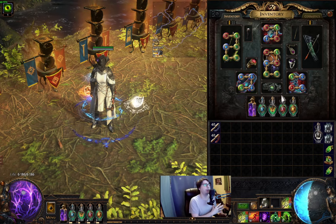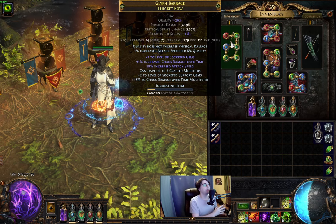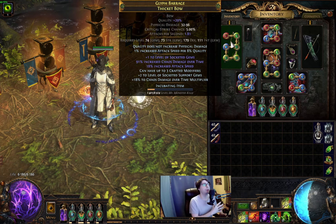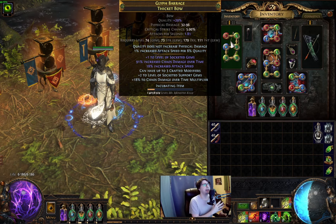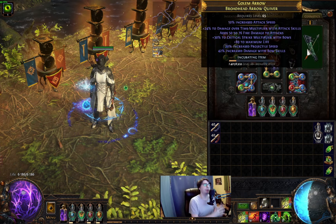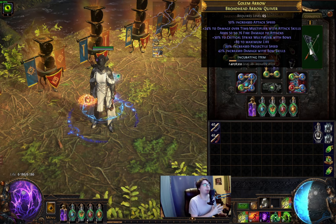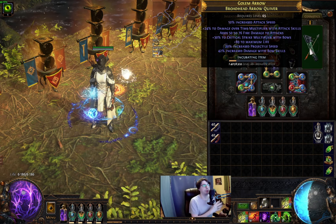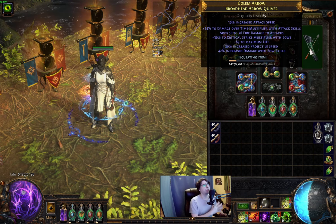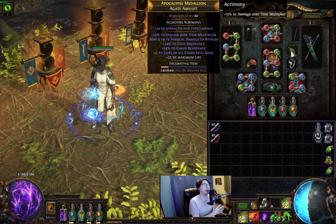Because we're using Eldritch Battery, you need an energy shield and evasion base body armour, and a pure energy shield base helmet. Our weapon is a standard crafted bow with plus 1 to socketed bow gems, increased chaos damage over time, attack speed, and then craft plus 2 to support gems and chaos damage over time multiplier. In the notes section you can read how to craft a bow like this, or as always you can ask me on twitch.tv/peuget2. On the quiver, look for life and damage over time multiplier with attack skills and damage with bows. Most of the time I'm using the Penetrating Arrow quiver, but after quick testing I found out for clear we don't need any pierce. I was farming Legion like this, and a few people who tried it say the same — it's still good for clear. The amulet is also a crafted one; in the notes section you can find out how to craft it very easily.